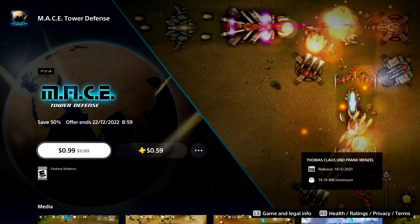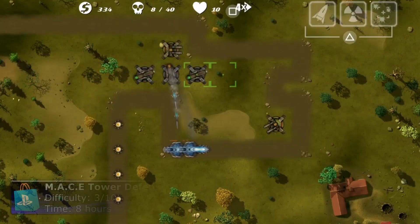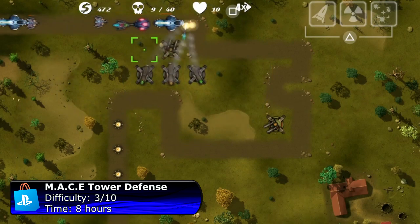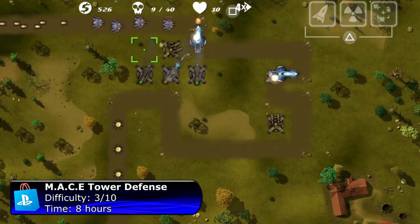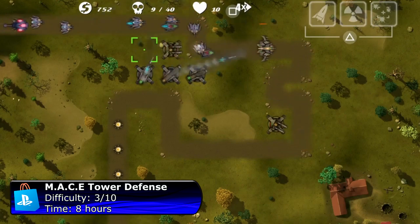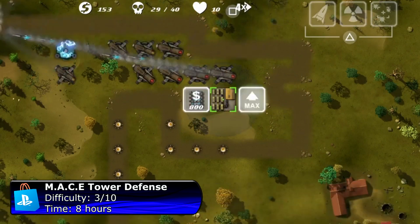The second game was already cheap, but with PS Plus you can get it for just 60 cents. The game is called Mace Tower Defense. Like the name suggests, it's a tower defense game. You will get a lot of gameplay for just 60 cents. The game has 66 trophies, and to get the platinum you need to complete level 70 — definitely a must-buy if you like tower defense games.